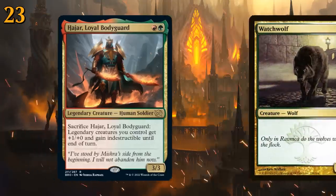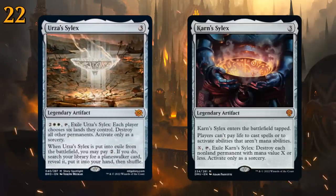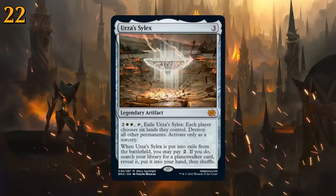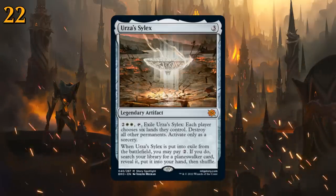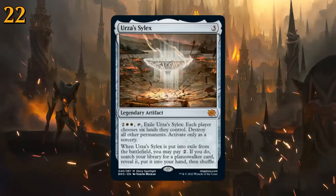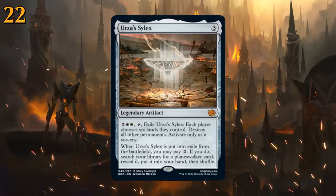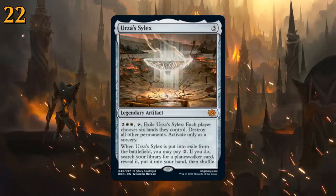At number 22 we have Urza's Sylex, very similar to Karn's Sylex — an artifact that can blow up the entire board. Three mana to play, four mana to tap and exile, after which each player chooses six lands they control and then all other permanents are destroyed. Can only be used at sorcery speed. When the Sylex is exiled from the battlefield, you can pay two generic mana to search your library for a planeswalker and put it into your hand. Perfect in a planeswalker control strategy.